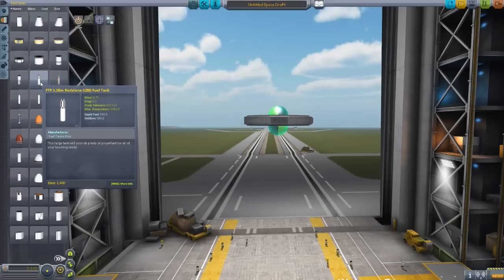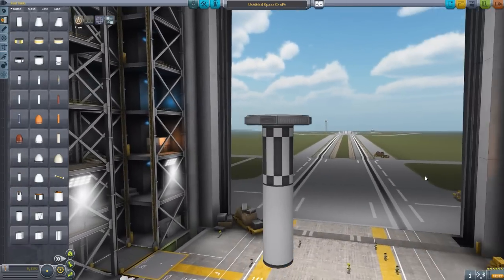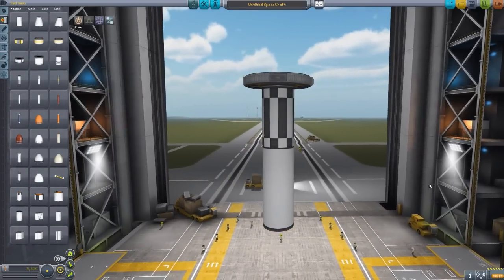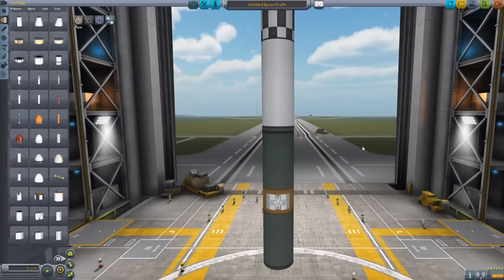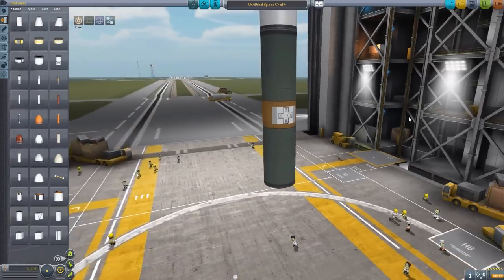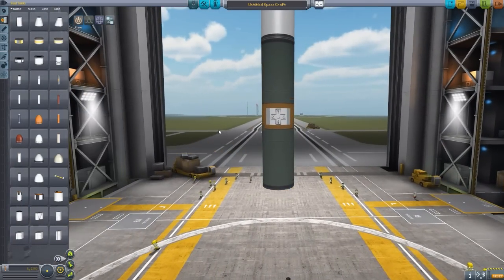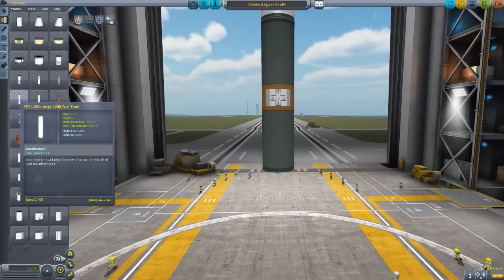Now we just kind of grabbed the FTP 1.25 meter Redstone 1200 fuel tank, and here it is. Nice little sort of checkerboard texture up at the top — I really enjoy the look of it, very nice. Then in the same class we have the 1.25 meter Soyuz, which has a nice beautiful green and sort of dirty brownish-yellow thing going on. Very cool, very nice. Again, your aesthetic choice if you like it, you can use it for your fuel tanks. And then lastly, my personal favorite of the textures, the Vega.